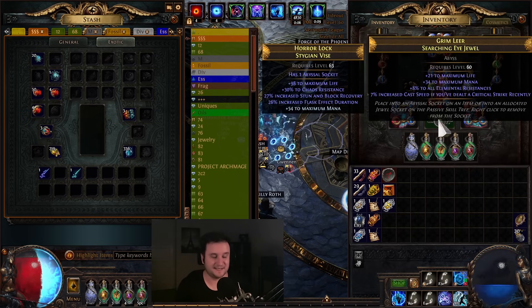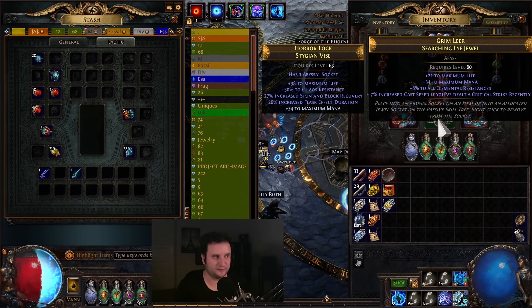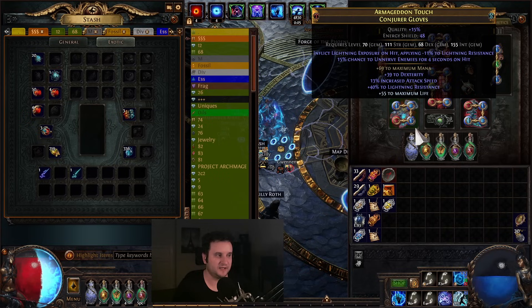This jewel I bought right here — I got it as an absolute bargain, I think I paid like 20 Chaos or something. This one is also really nice — if you can get Mana, Life, and then Cast Speed if you've dealt a Critical Strike recently, that is absolutely huge.